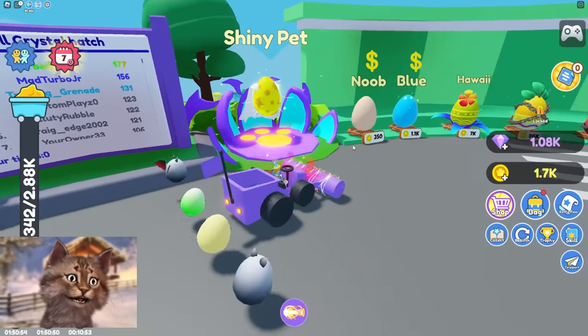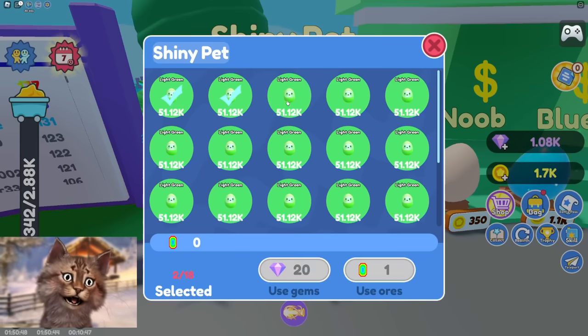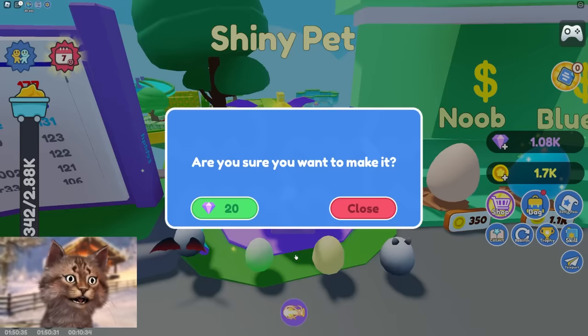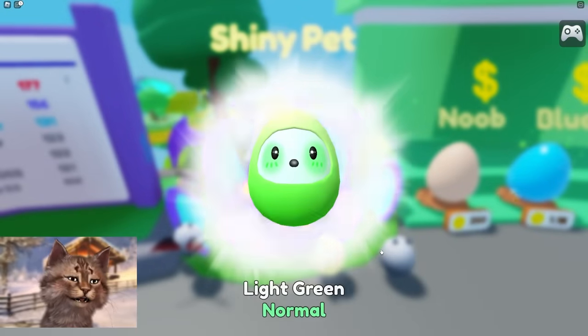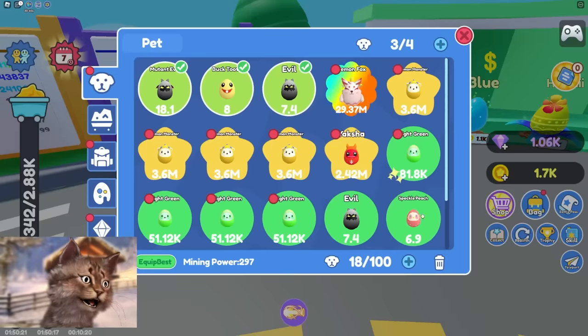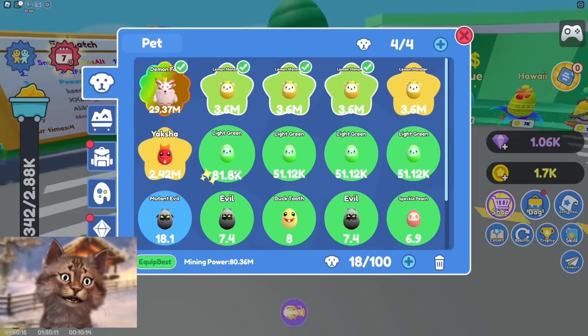I can reset this — look at my pet! Demon fox — 29 million power! That's insane. How do I select? Do I have to select 18 of these to make it shiny? Literally 18 of them? That doesn't seem like it's worth it. What kind of game is this? I don't like how I have to select 18 — that doesn't seem worth it.